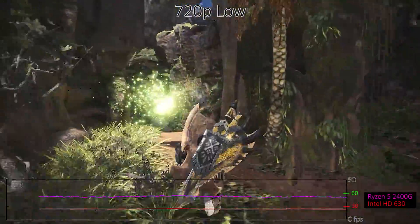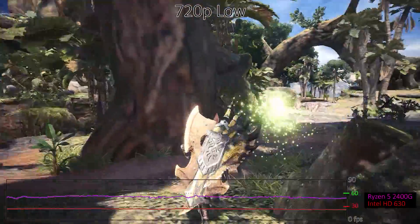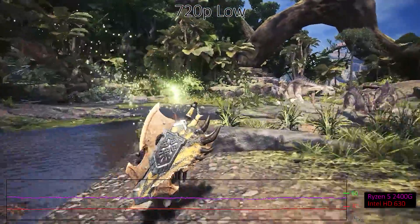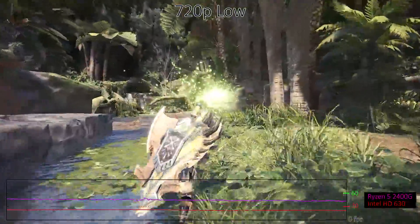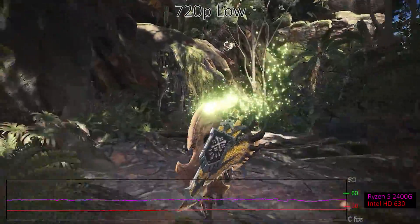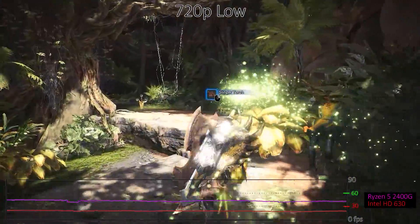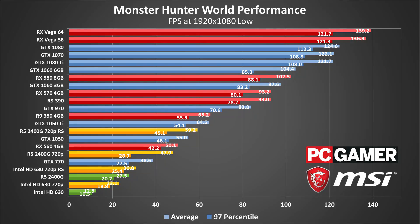I also tested Intel's HD Graphics 630 and AMD's Ryzen 5 2400G processor with Vega 11 graphics at 1080p, but they're not really cut out for that sort of work, at least not in this game. Dropping to 720p gives a 75-85% boost to frame rates, and Monster Hunter is mostly playable on the Intel graphics chip at that point. I also tested with resolution scaling, which allows Intel to break 30fps averages and gets the Vega 11 up to nearly 60fps. Be warned, however, that resolution scaling combined with 720p resolutions ends up looking quite blocky. Overall, every GPU tested is able to run Monster Hunter World acceptably, and even 20-30fps is playable if you're not too picky.